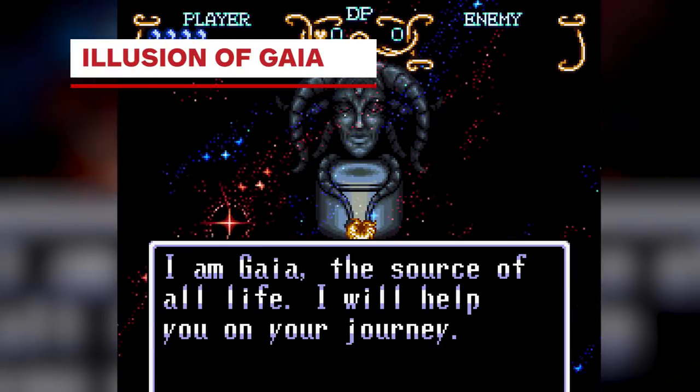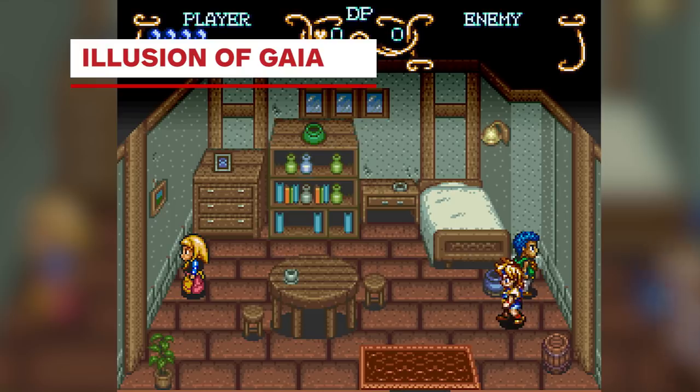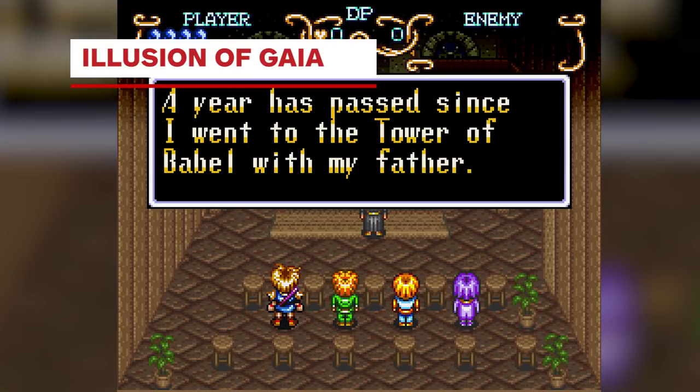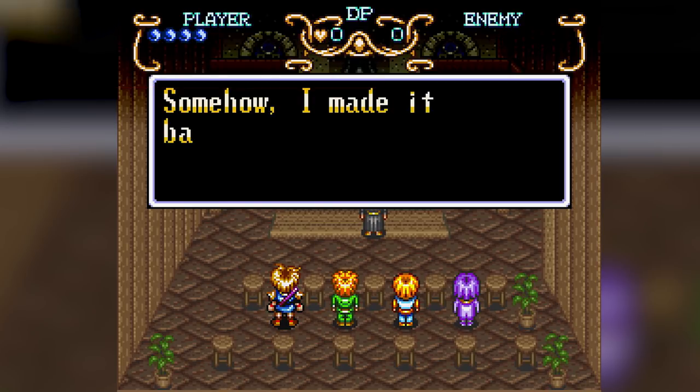Illusion of Gaia is a criminally underplayed action RPG with some really neat ideas. While the smart puzzles and fun combat are familiar, the interesting hook here is the ability to transform into different characters with completely unique abilities.